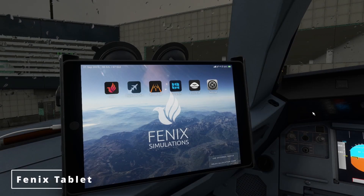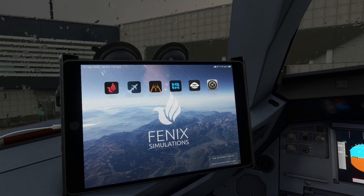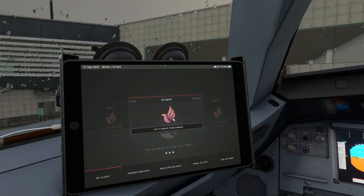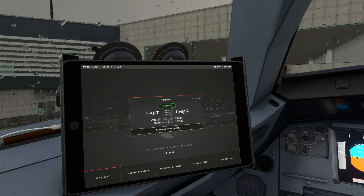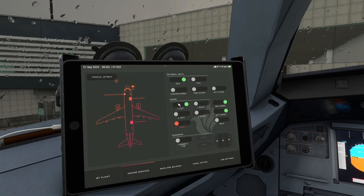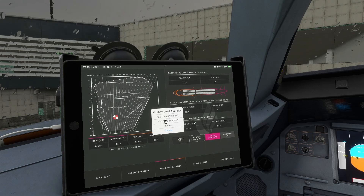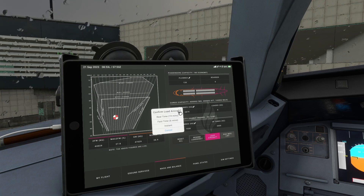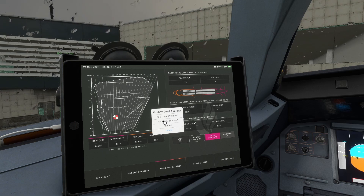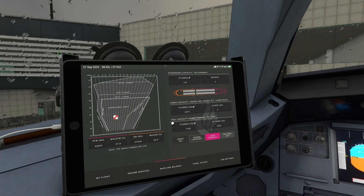Usually what I do next after setting up the overhead panel is go back to the tablet and start it up. While the ADRs are aligning, this is a perfect chance to get it all set up. I go onto my Phoenix app and import my flight from SimBrief — in this case a flight from Lisbon to Madeira. Then I go to the ground services, ensure that the chocks are disconnected and the door is open for GSX to work. Now I go to mass and balance and load the aircraft. I use fast time rather than real time, which gives enough time for the aircraft to be loaded and GSX to finish up almost in sync. That'll take about 6 minutes to load.